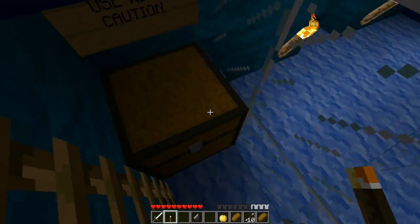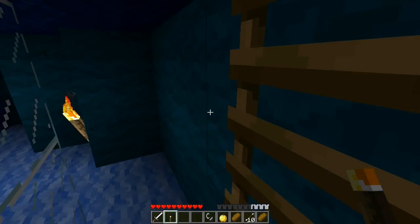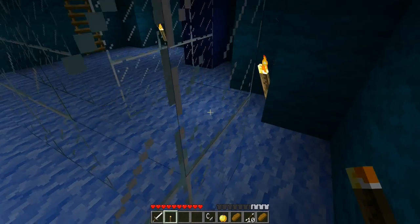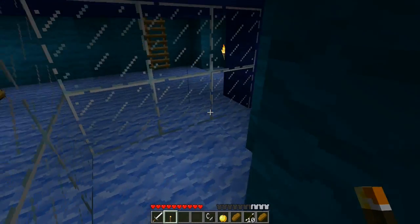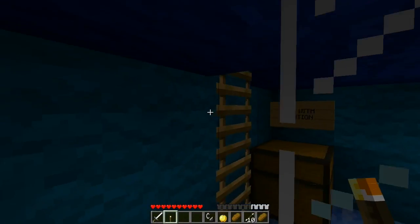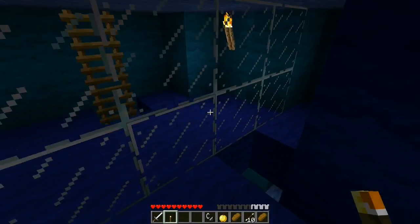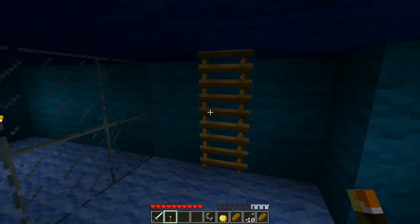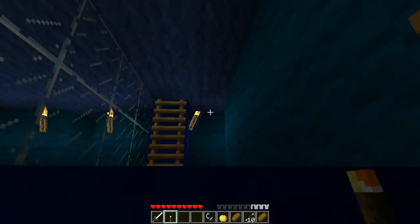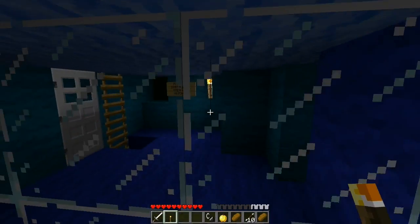Let's go down here. Yes, flint and steel! Use with caution — I won't, trust me. Where was that writing on the wall? 'Burn the green wall and run' — it was somewhere back here, wasn't it? Like up here and then past here, like right there.